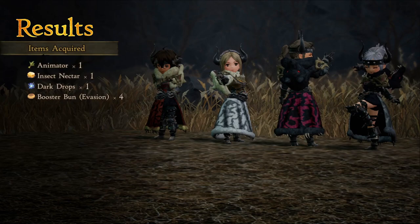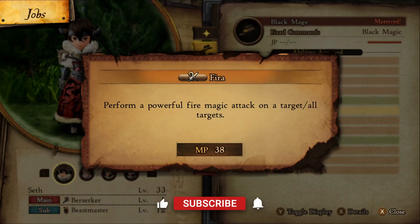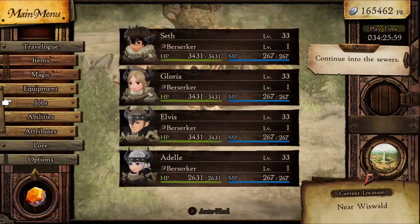If you have yet to unlock the Gambler job, I'll have a link to my guide in the description and the cards on the upper right. Some abilities that'll help are Fira at level 6 from Black Mage — most of the enemies we're about to fight are weak or take neutral damage from the fire element. Mow Down at level 5 from Beastmaster is a great alternative to Indiscriminate Rage.